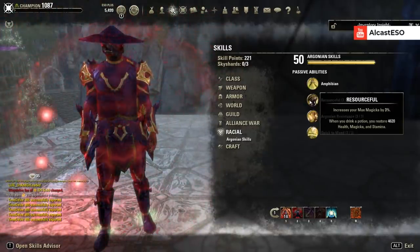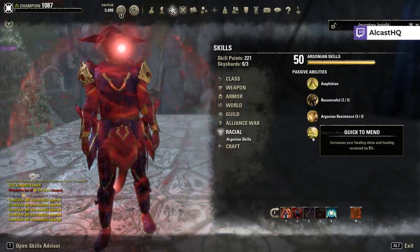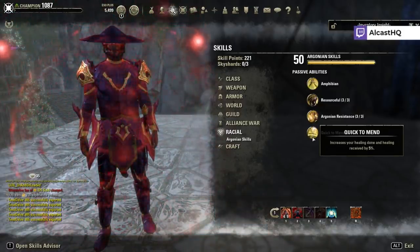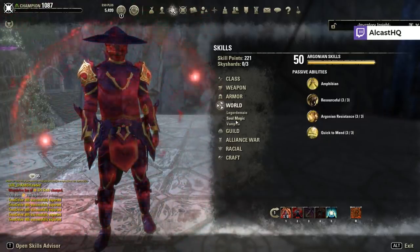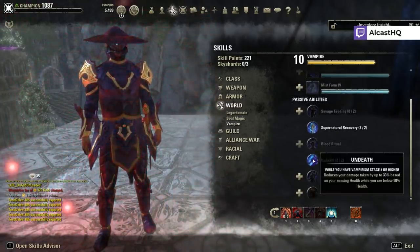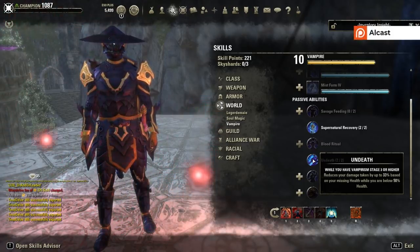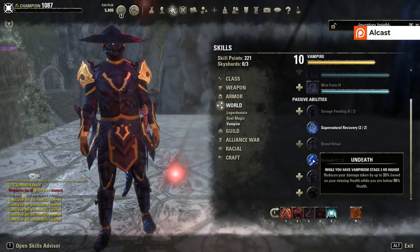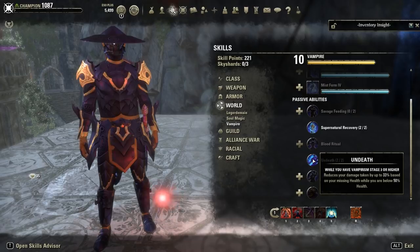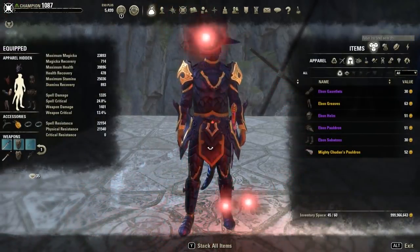On top of that, you also get 3% max magicka, 9% max health, and 5% healing done and healing received. So overall very strong. I also recommend being a vampire because of the Undeath passive — when you have low health, your damage mitigation increases by a lot. You need to be stage 3 or higher for that, though, and you will take extra fire damage.